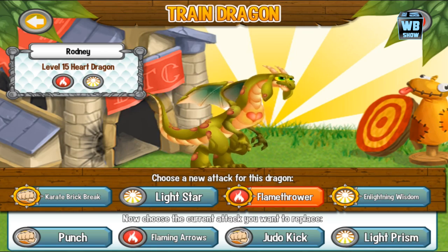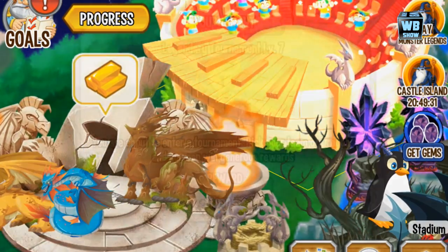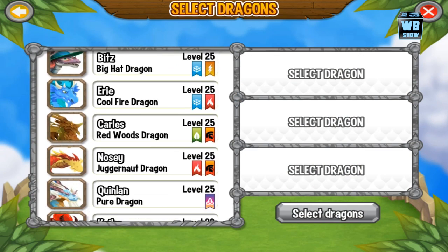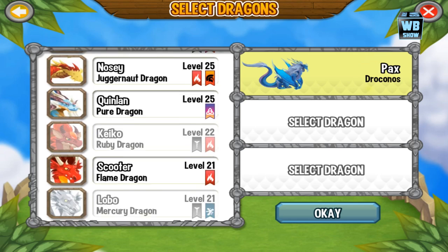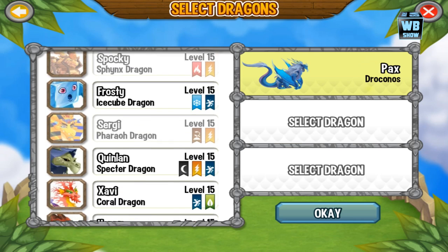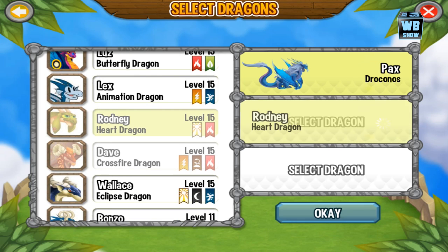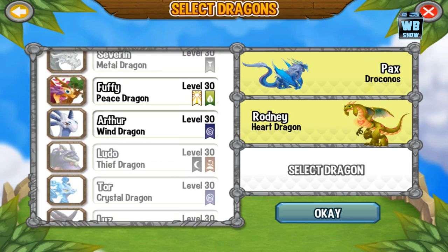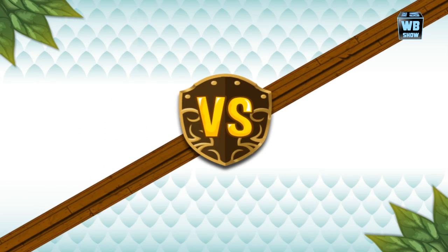His regular attacks are punch, flaming arrow, judo kick, and light prism. We're gonna go into battle — people like seeing this stuff. We're in combat world and we'll select a weak dragon and a strong dragon. We want to do some damage but not win the battle. The Heart Dragon should be down here — placing the Heart Dragon in. There's that little glitch. Going into battle now.